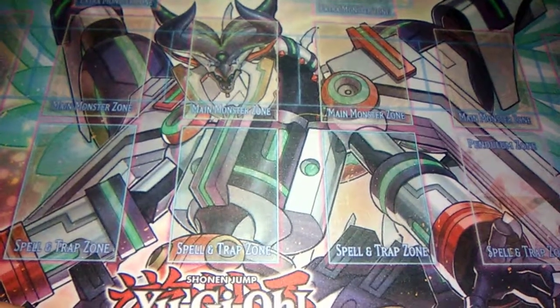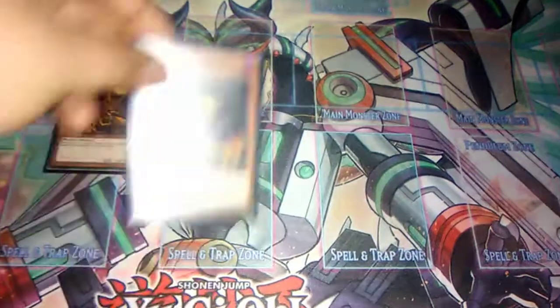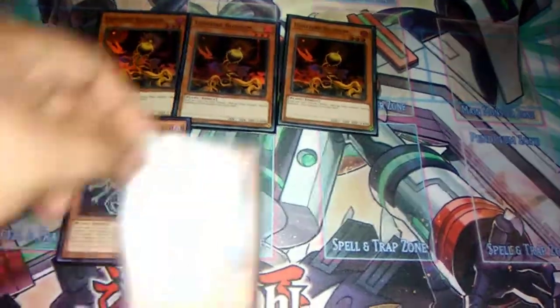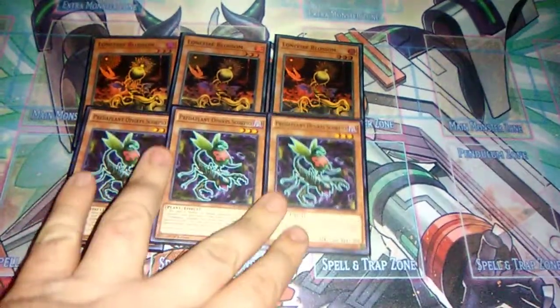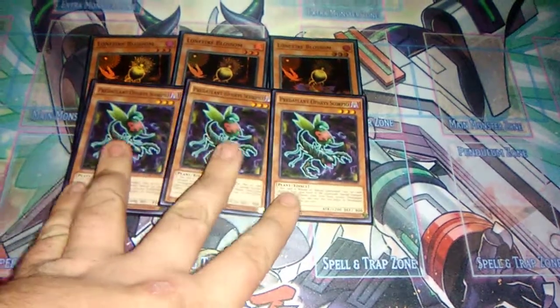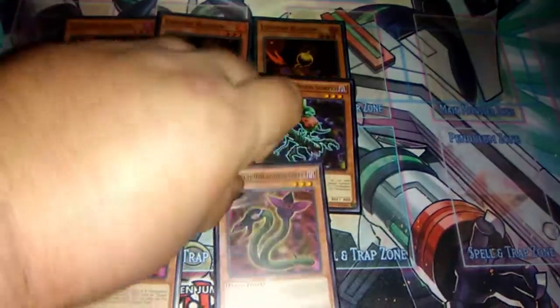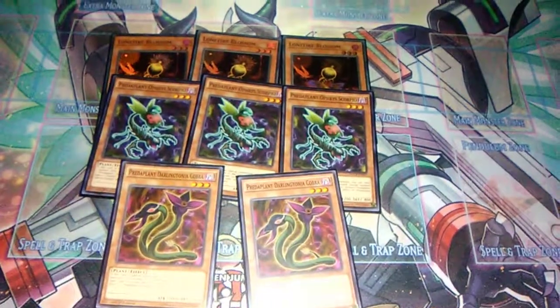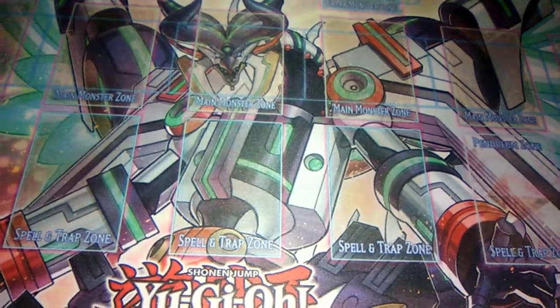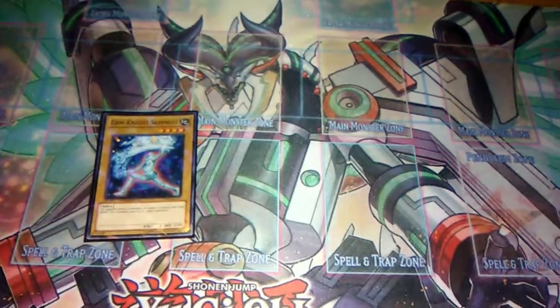We do run a small plant engine: three Lonefire Blossoms, three Predaplant Ophrys Scorpio so we can go into Fusion plays and get an extender, and two Predaplant Darlingtonia Cobra. That's it for the plant engine.